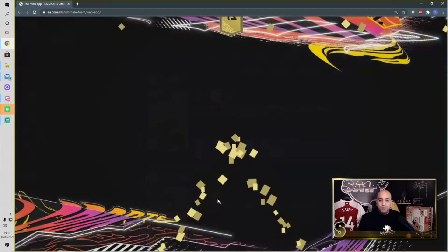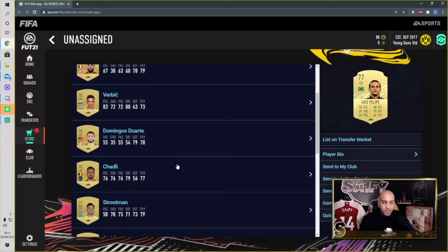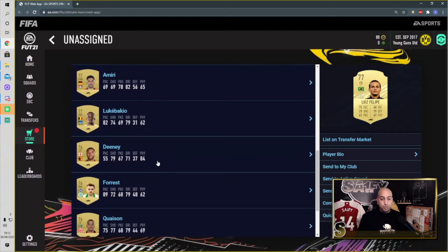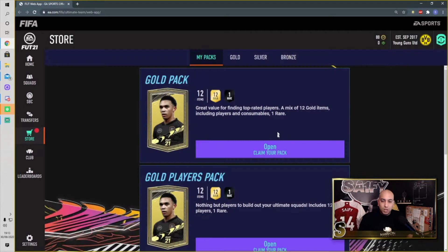All players back - let's do this. Luiz Felipe, 75 rated, 79 defending - that's a terrible card. We'll have a look down the list for any hidden gems. Troydini - quietly had a good card last year. And we packed Elneny of Arsenal - we'll take that! We'll send all that to the club. Let's go for our second pack - we've got four packs left, so hopefully we can pack something good.